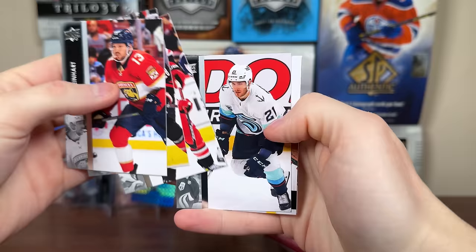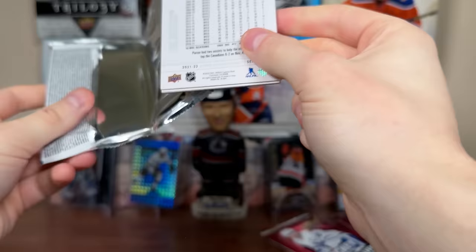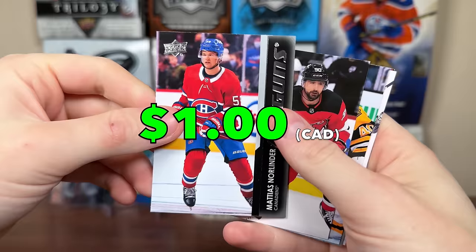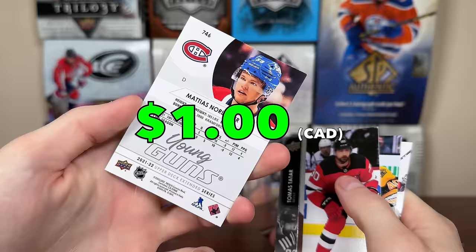Going through the base fairly quickly. There's a Seattle inaugural game card, a 607 retro, a flurry, and some Blackhawks base. Next pack — should be expecting six Young Guns — there's Matthias Norlander Young Guns. Norlander hasn't looked all that great for Laval this year. There's his first Young Guns.